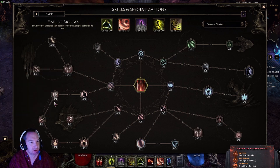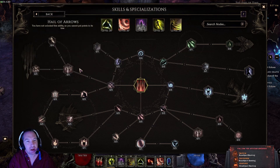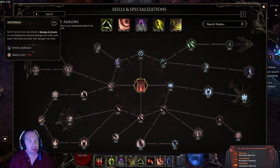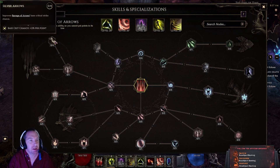This node increases your damage to ignited enemies, critical avoidance, and vulnerability chance. There's also armor shred chance, frailty chance, and more area on the initial barrage — Hail of Arrows shoots a barrage of arrows on use dealing bow damage but costs more mana. Also immobilize duration, slow duration, and crit chance.